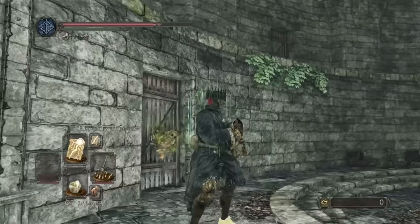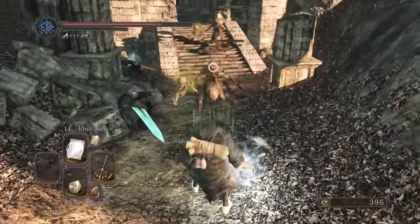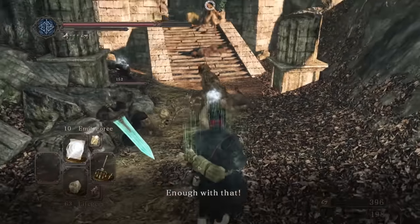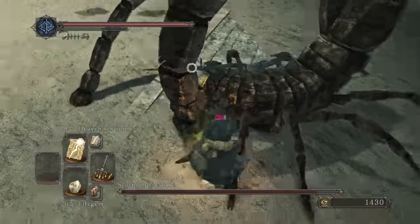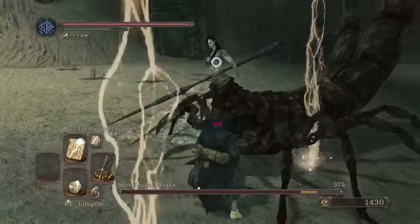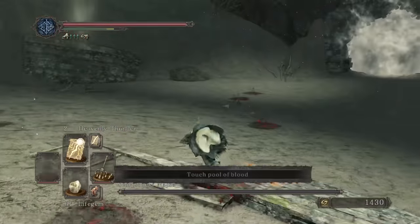We head to Shaded Woods now. Thankfully we can blow up these barrels with Emit Force, avoid the annoying gank and handle the enemies far more easily as we're not cramped in a small room. Scorpioness Najka — I'm just gonna say it, Heavenly Thunder's awesome. My favorite miracle so far easily. It was an absolute scorpion necessity for killing Najka here.